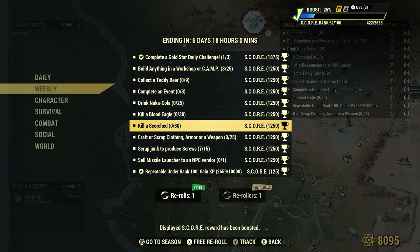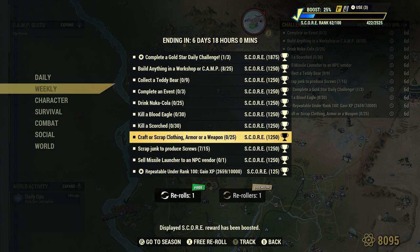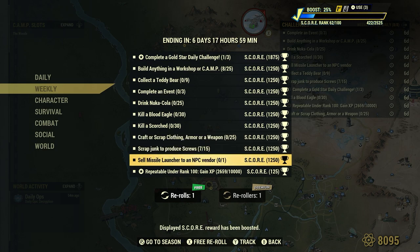We got our work cut out for us here. You will notice this one here — craft or scrap clothing, armor, or a weapon. I did reroll level up three times and got this one instead. Just an FYI if you notice there's one that is different than yours. And look at this bad boy here — I haven't seen this one for at least a while.